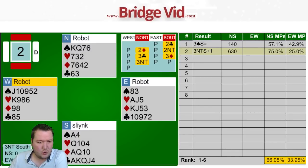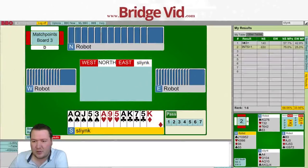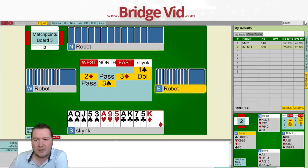Moving on to hand number three. This time we've got 21 high card points. Do I want to open two clubs or one spade? I'm thinking just one spade. For me to make game I need my partner to have something like king of spades and queen of clubs. I've got a bunch of losers here; if partner can't respond to a spade I don't think I'm making game. So even though I've got 21 points, one spade it is.